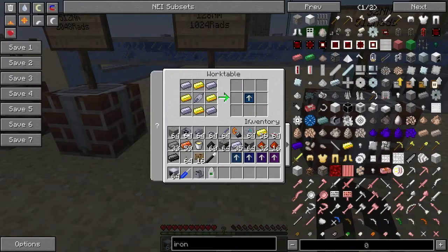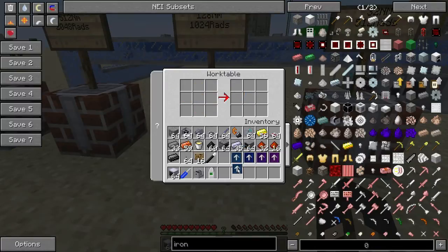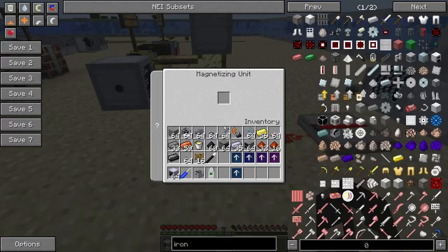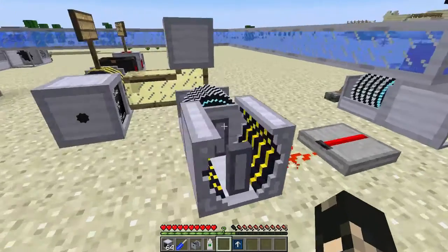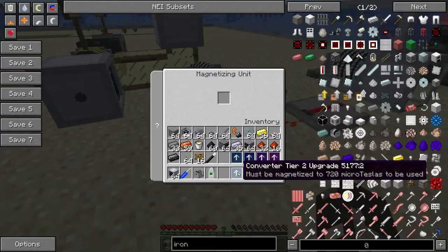On to the next one — slightly harder, it requires a shaft unit and gold. This one must be magnetized to 720 watts, which is where the magnetizer comes in. The magnetizer requires 2048 radians and a power of 16,000 watts. At its base power it's quite slow, but with a huge amount of rads going in you can see how fast it goes.